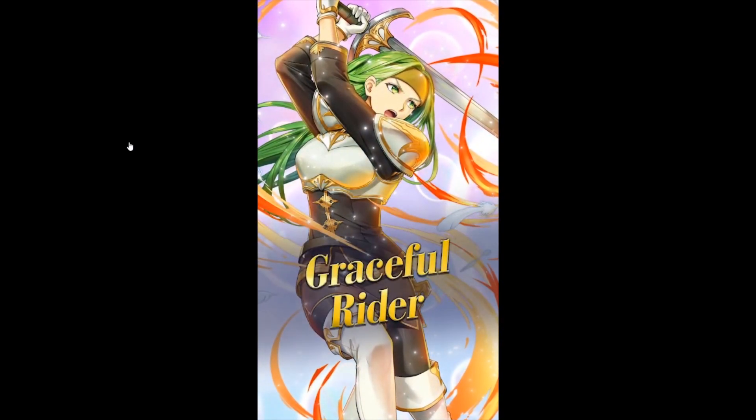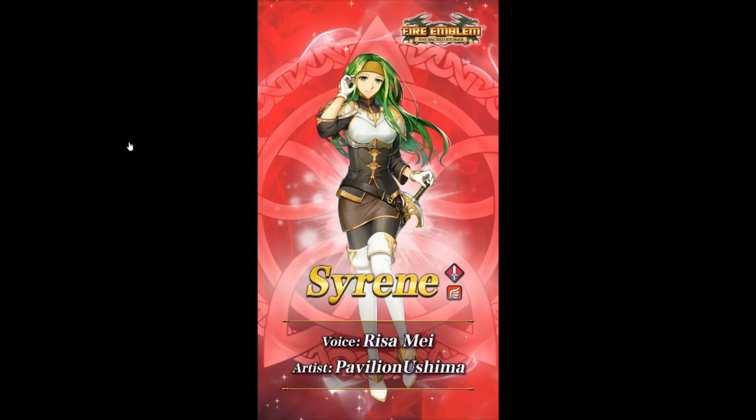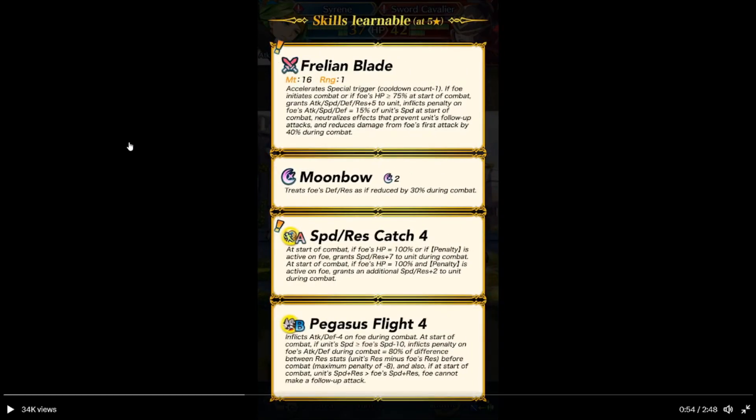Next up we have Wistful Rider. I am Cyrene, Commander of the Frelian Pegasus Knights. Cyrene is a red sword flying unit. Her weapon — Assault's Potential trigger: Special cooldown count minus one if foe initiates combat, or if foe's HP is 50% or above at start of combat. Grants attack, speed, and defense plus six to unit during combat. Inflicts penalty on foe's attack, speed, and defense equal to 15% of her speed at start of combat. Neutralizes effects that prevent her follow-up attack, and reduces foe's first attack by 40% during combat.